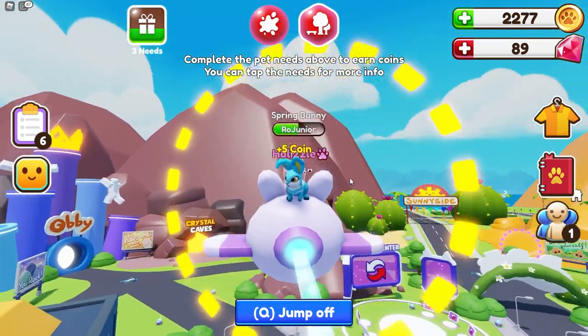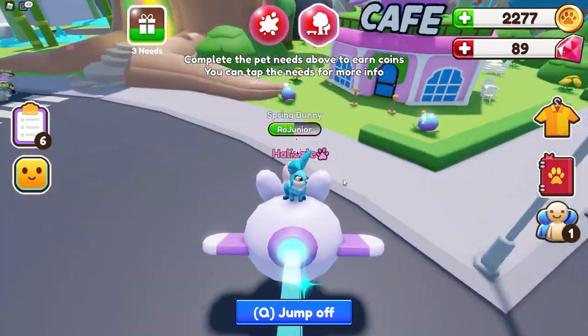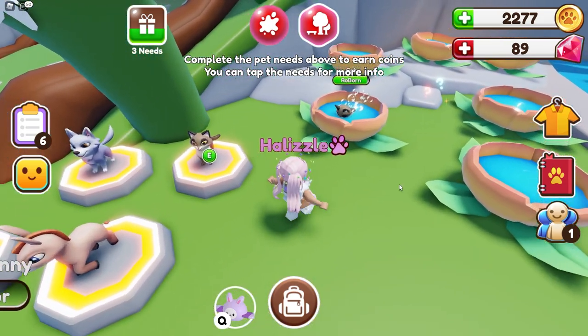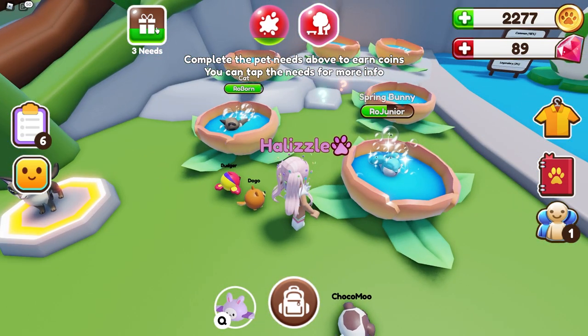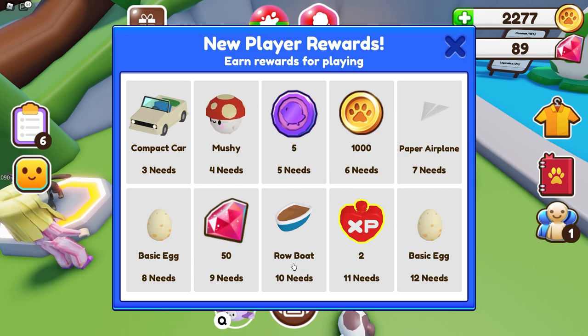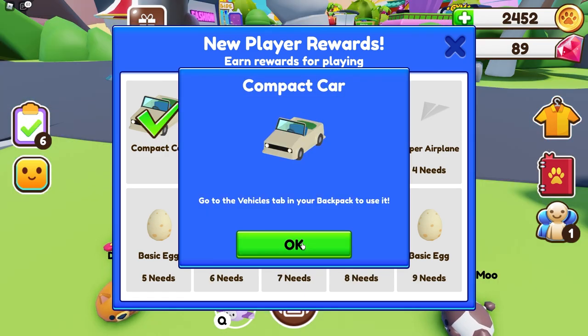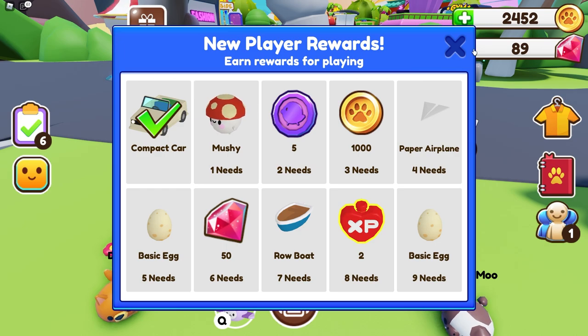It says complete the pet needs above to earn coins — you can tap the needs for more information. Let's go ahead and give our pet a bath. Looking at those rewards again, I see the rowboat — we need to complete 10 needs. I wonder if these rewards come in order. Go to the vehicles tab in your backpack to use it. I guess our next thing we're gonna get is the little mushy pet — this is like a petling.